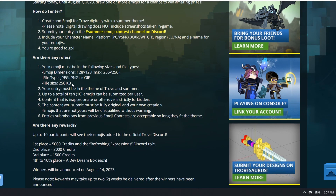The rules are a little bit more important. Your emoji must be in the following sizes and file types: minimum 128 by 128, maximum 256 by 256. File type: JPEG, PNG, or GIF, and a maximum size of 256 kilobytes. Your entry must be in the theme of Trove and summer — so bind these two together.